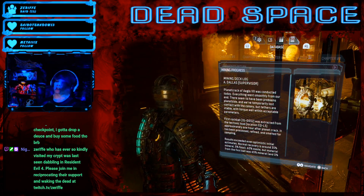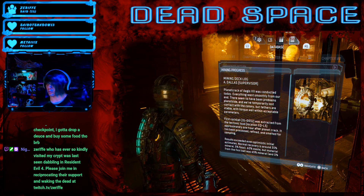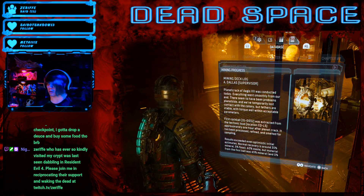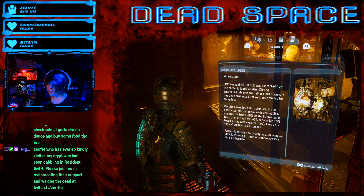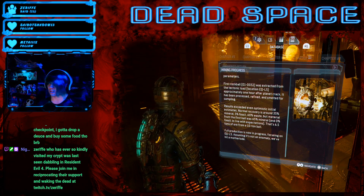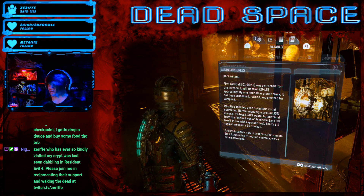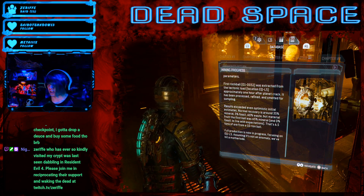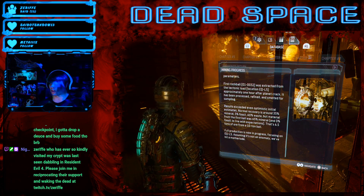Mining Deck Log A, Dallas Supervisor: Planet Crack of Aegis 7 was conducted today. Everything went smoothly from our end. There seems to have been problems planetside and we've temporarily lost contact with the colony, but tethers are stable with torque well within acceptable parameters. First rock ball 010032 was extracted from tectonic load location EQL5. Approximately one hour after planet crack, it had been processed, refined, and smeltered for sampling. Results exceeded even optimistic initial estimates. Normal recovery is around 35% mineral, 5% fossil, 60% waste, but material from the first ball was 65% mineral and 0% fossil, in line with expectations. That's 6.5 tons of ore from a 10-ton ball. Full production is now in process, focusing on EQL5 — assuming it's not an anomaly, we've hit a mother load.